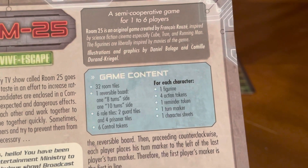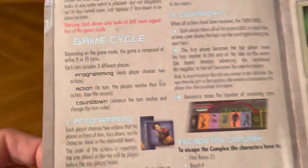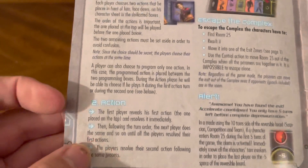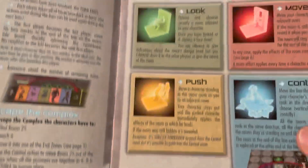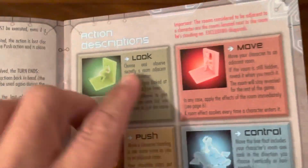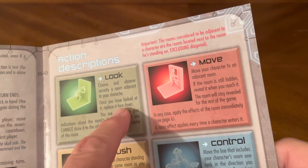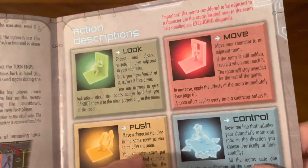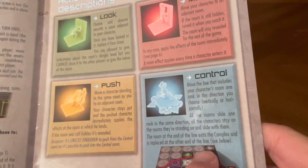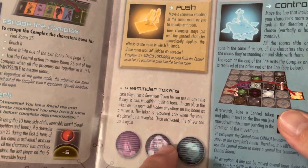You've got the setup, contents, construction of the complex, how to make it, game cycle, programming, actions, countdown, escape the complex, alerts, and action descriptions. You've got four actions you can do: look, move, push, or control. Look lets you see the next tile next to you. Move is to move on to the next tile. Push is to push someone else onto a tile. Control is when you can move the board. You place a token on a tile to remember what you saw there.